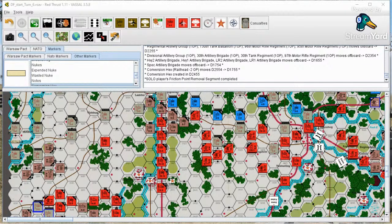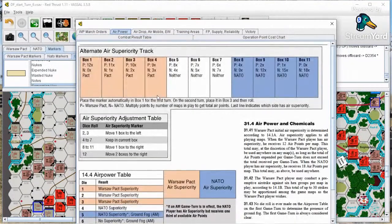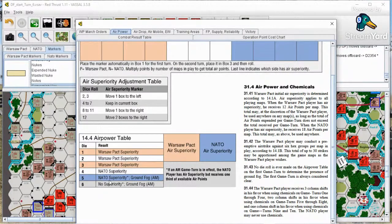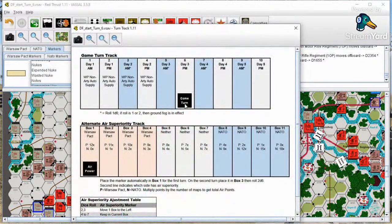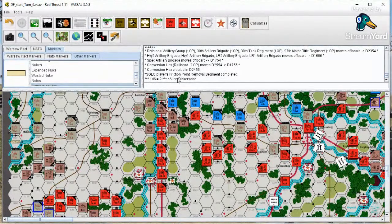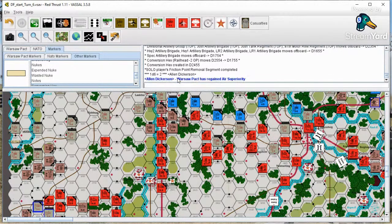The next and all-important step is the determination of air superiority. We whip out our air power table — one, two, or three is Warsaw Pact; four, five, or six is NATO. Since this is Turn 6, it's a PM or night turn, so there's no danger of ground fog. We roll, and Warsaw Pact gained air superiority. What that means is it is really going to be a dark turn for NATO, because we are going to unleash the nuclear arsenal and see if we can punch our way through.